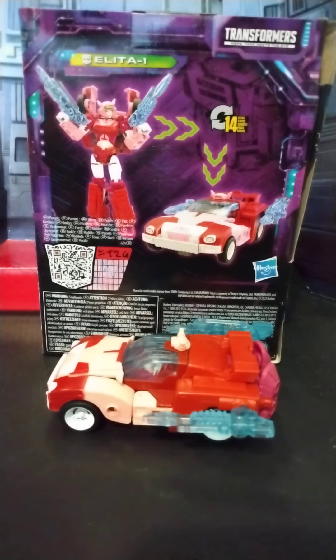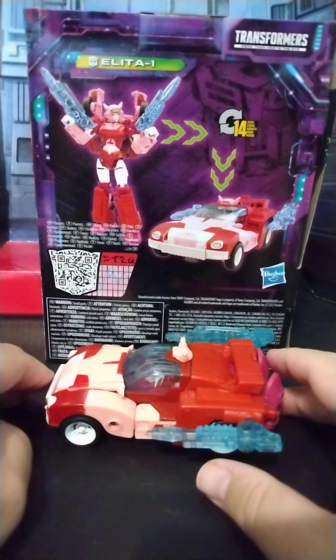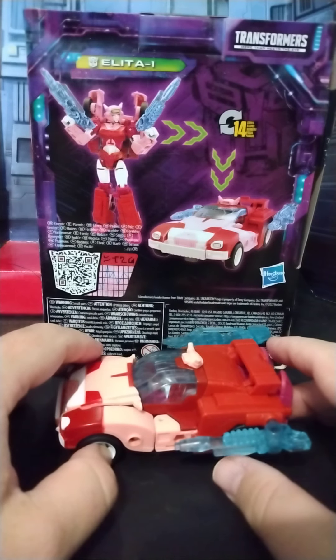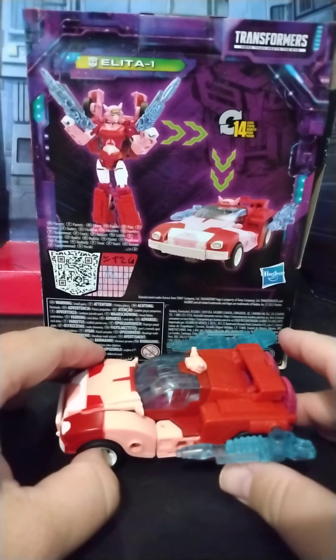Welcome back to my channel. Today we're taking a look at the Transformers Legacy Alita-1 figure. Alita-1 is a character who appeared in one episode of the original Generation 1 cartoon called The Search for Alpha Trion. She is Optimus Prime's ex-girlfriend and is probably Ariel.